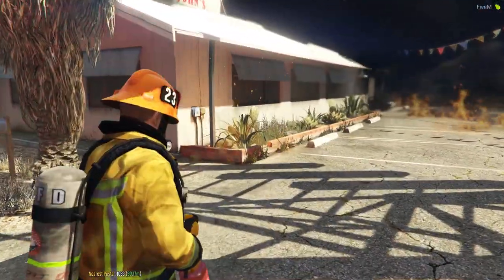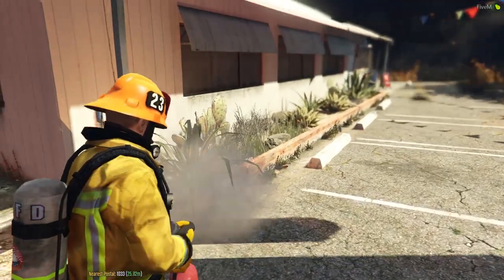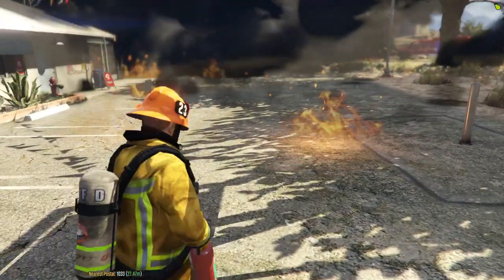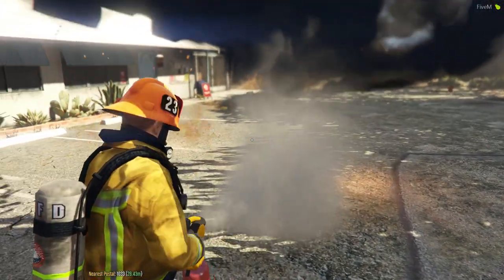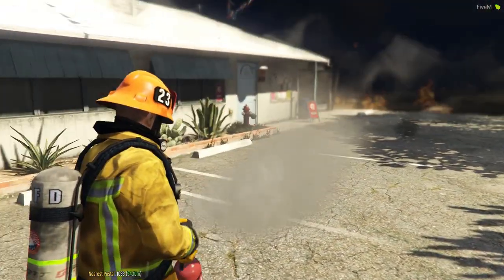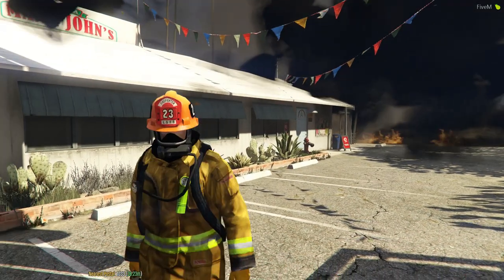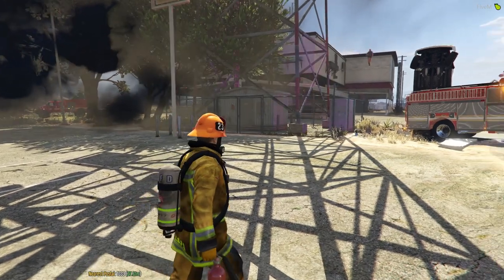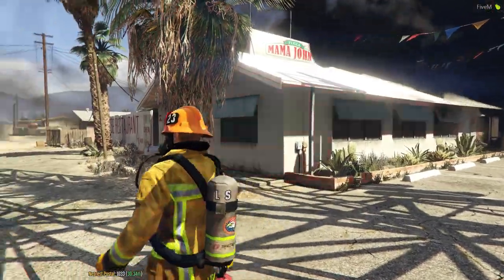My fire extinguisher — it's going to try to fight some of this fire, try to push it that way. We got multiple units over there. We try to push it that way as much as possible. We got it spread out in the parking lot. This is Mama John's Pizza. Oh my god. Holy crap. We have an explosion in the back.